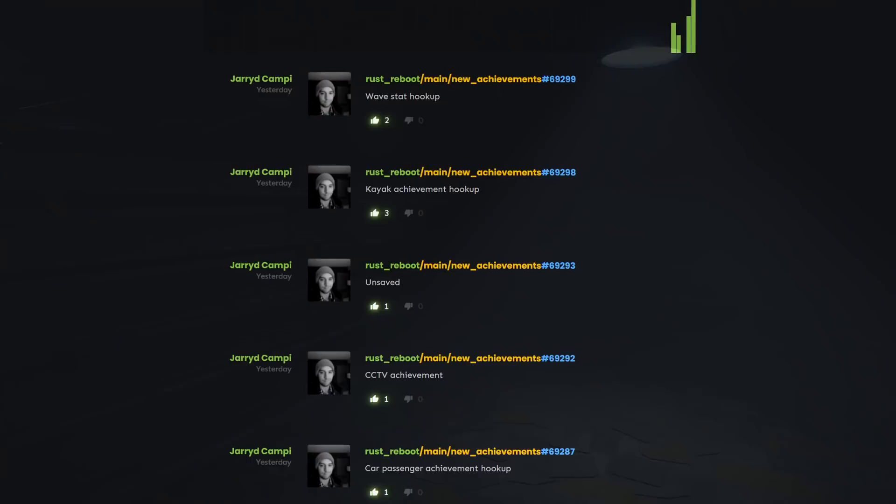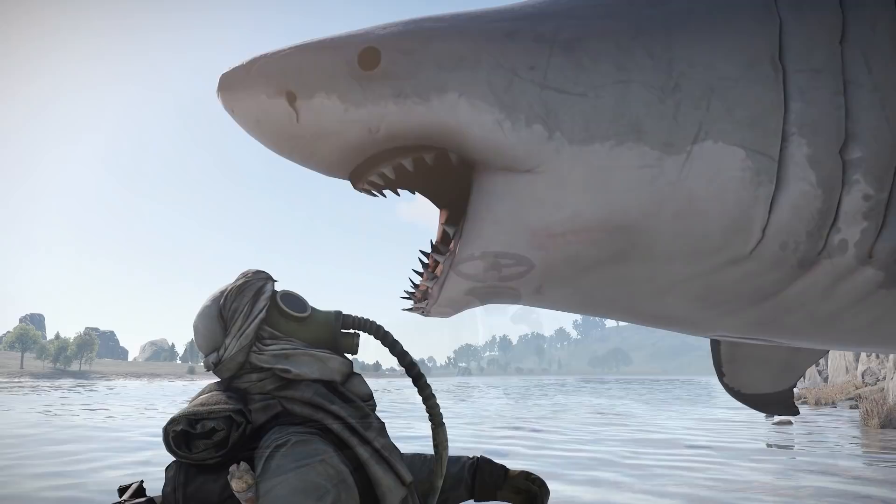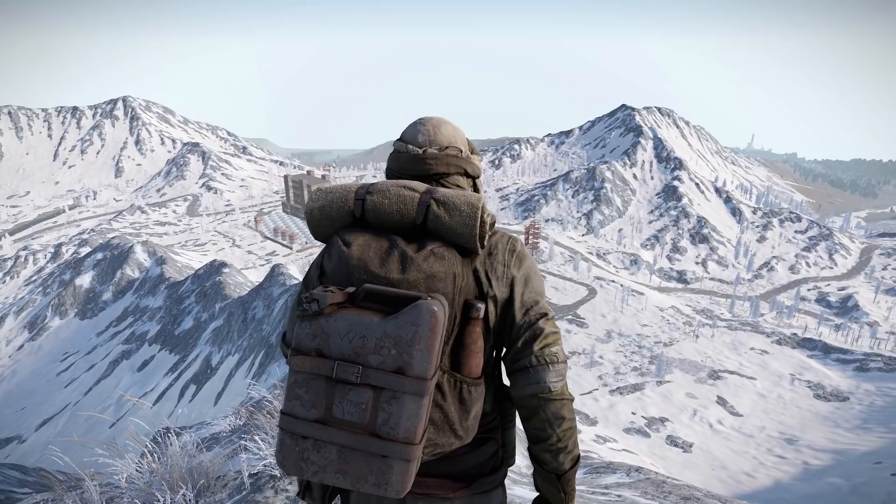The monument darkening update continues this month with work on the airfield, and a number of new achievements seem to be on the way, such as ones for fishing, some vehicle related stuff, and one for CCTV. Apart from that, everything else is background work that you won't see the results of for a bit longer, such as the new pet system to let our furry friends tag along, and of course our favourite long lost Uncle Hapis Island.